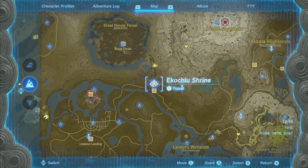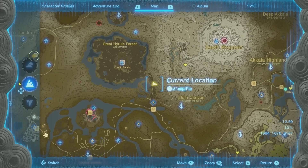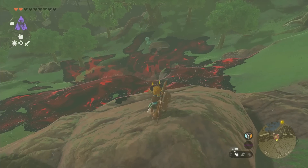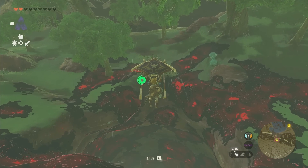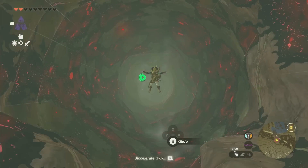The fastest way to get here is from the Eco Chiu Shrine, if you have it. Then just follow the road and you'll see this giant hole in the ground. Now what you'll do is go over this hole and dive down into it.